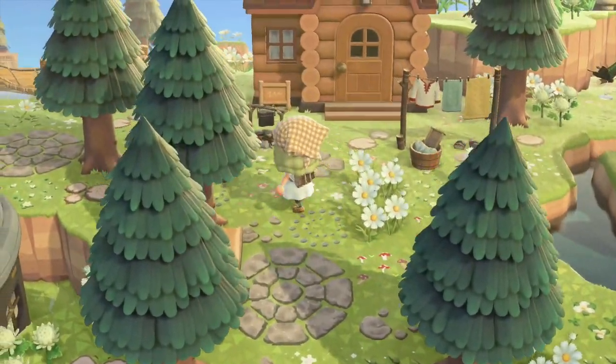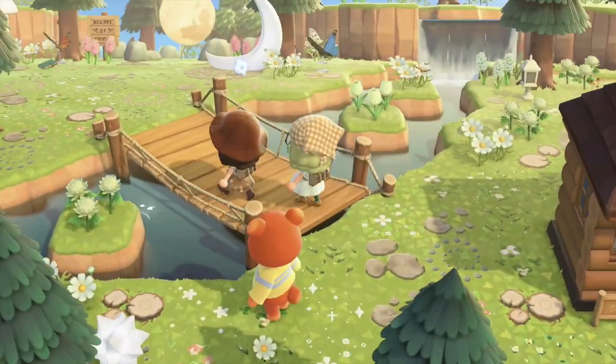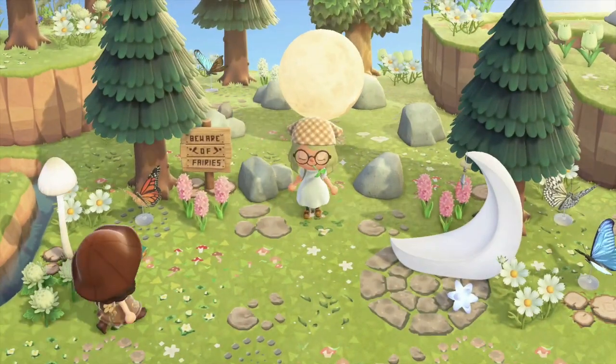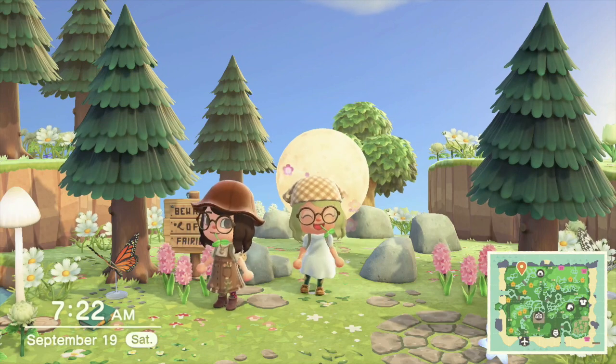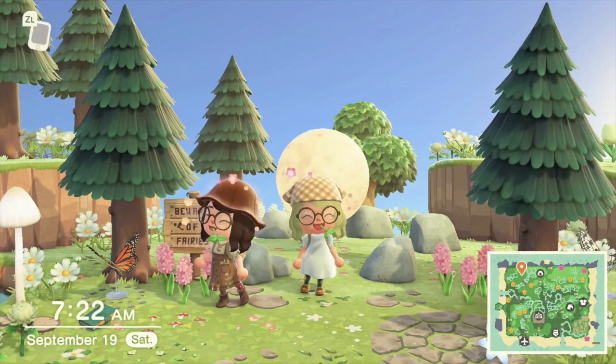Now we're heading to her rock garden with the moon in the middle — I think it's really beautiful. I wanted to do something like this but I did a statue instead. I think the moon looks really nice. It's probably my second favorite part of her island. This looks really good.